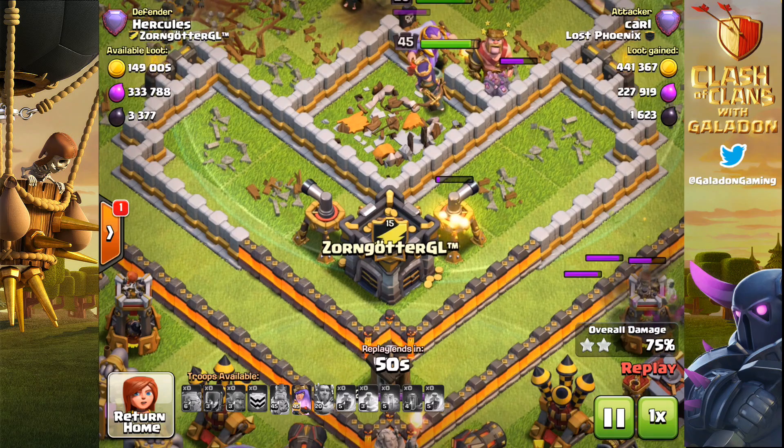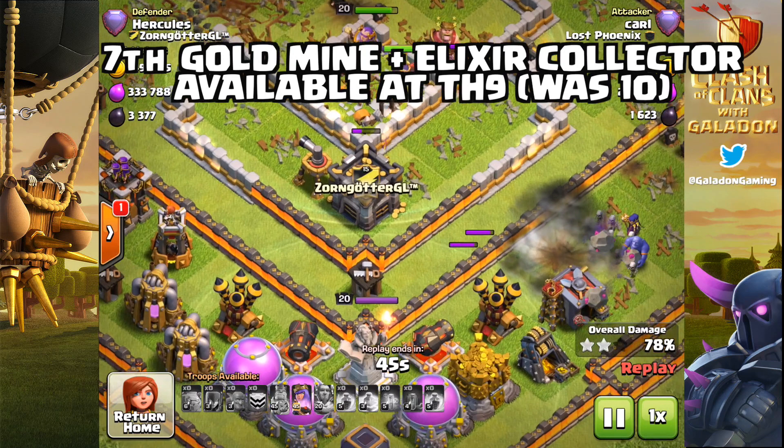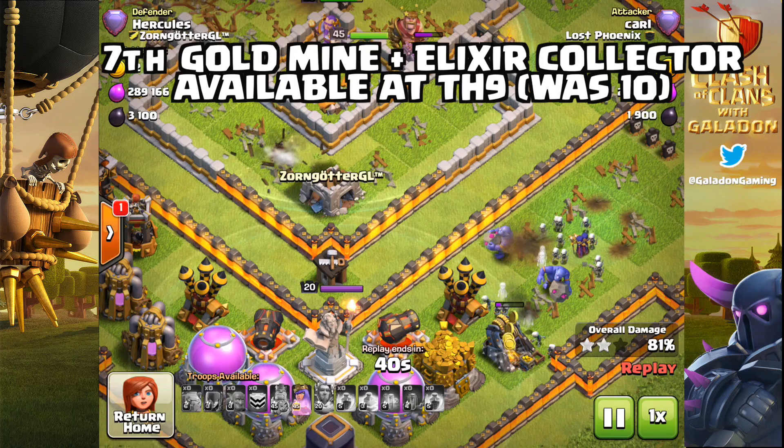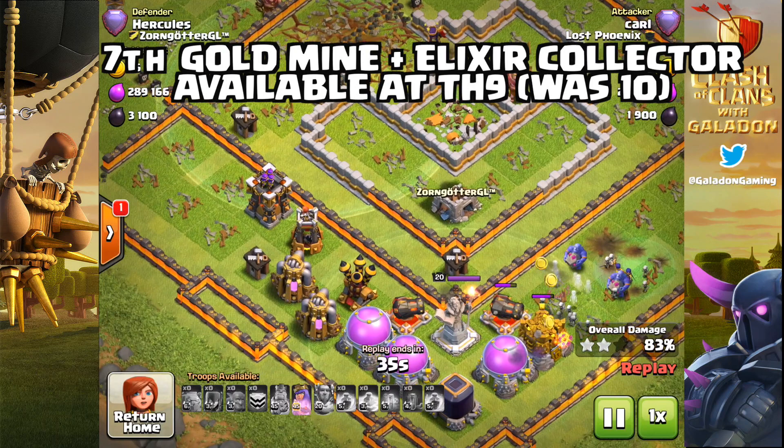If you guys want to pay for this new stuff, how about an extra gold mine and elixir collector at Town Hall 9? The 7th gold mine and elixir collector are now available at Town Hall 9 instead of 10. I'm a big fan of this one — not only because I have a Town Hall 9, but because Town Hall 9 can be a bit of a grind, so the extra resource is definitely going to help.